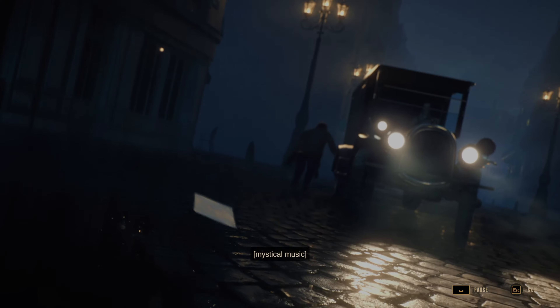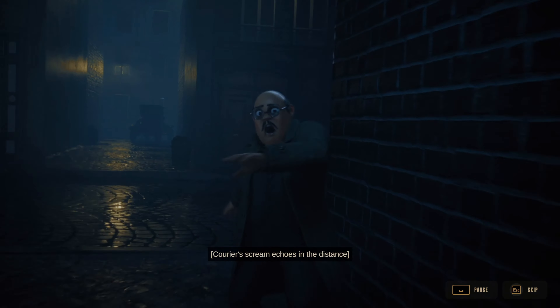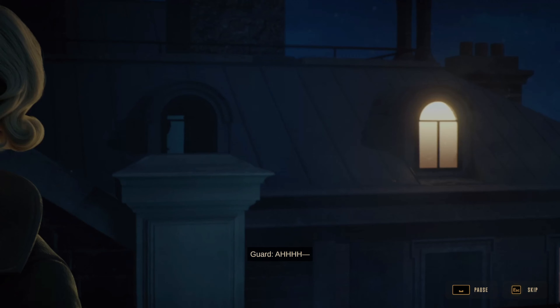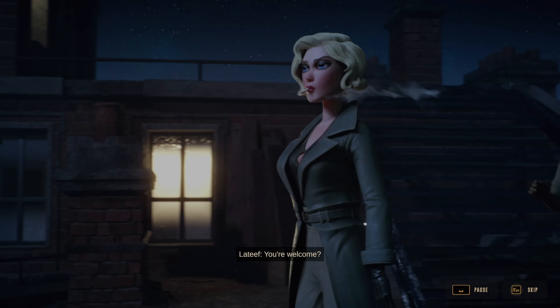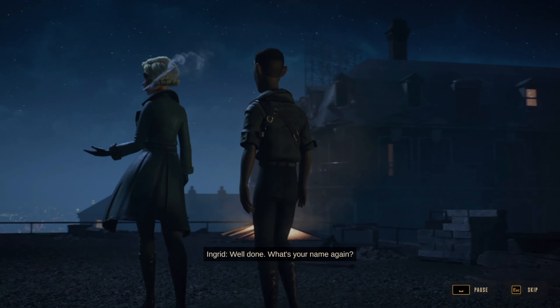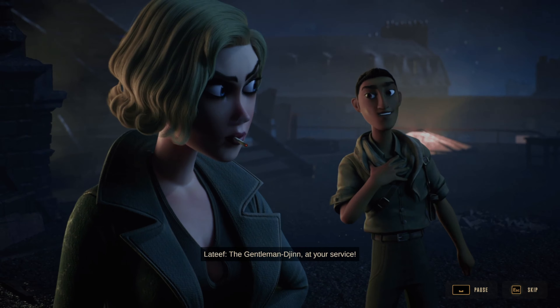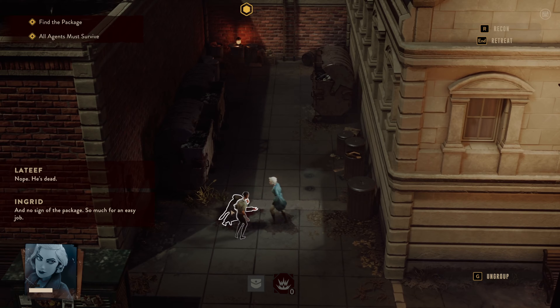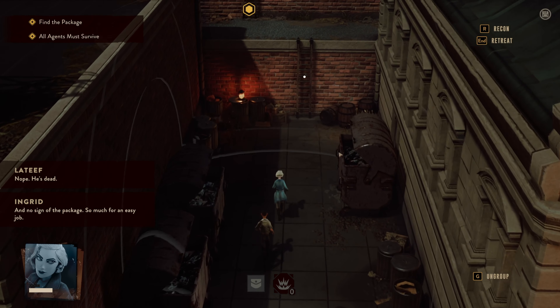We start with a cutscene of a short stubby man getting murdered in a street alley, and then we find our first two protagonists on top of a roof. Ingrid is a melee specialist badass, and Lateef has a funny accent, so he adds some comic relief to the crew. We find the dead man who was supposed to give us a package, but since it's on his body, we'll have to look around for it.